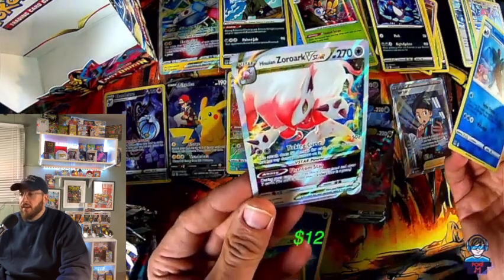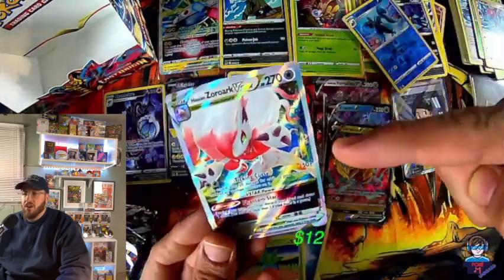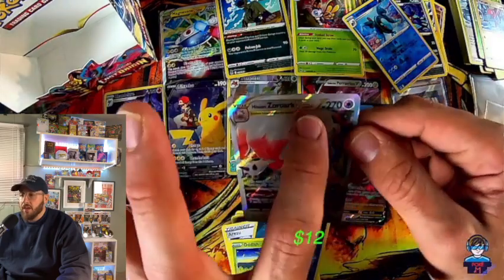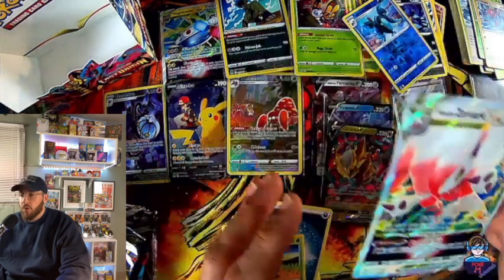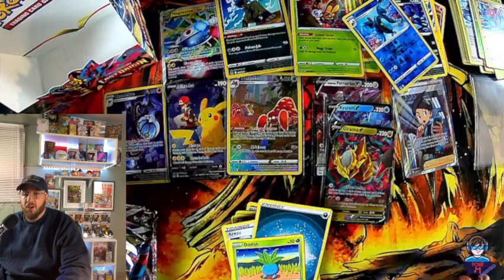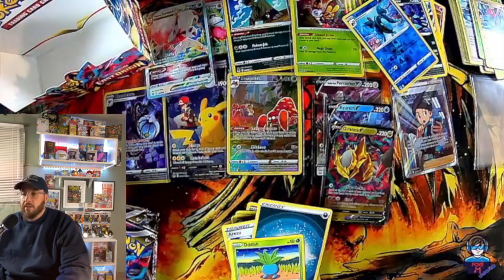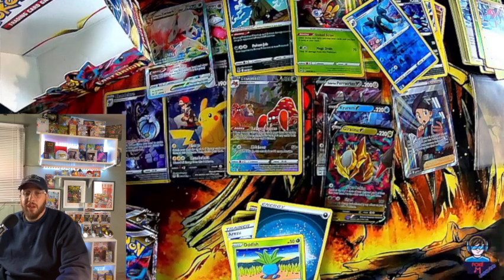Let's see what the pull card is — Zoroark V Star! Big hit — $12 card! We got two V Stars, that's great. This is so much better right here — just look at that. Zoroark V Star, nice $12 hit. With the Giratina V and the Pikachu V — look at that — you have nearly a $50 value in three cards ungraded. Graded, everything changes.